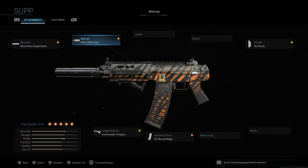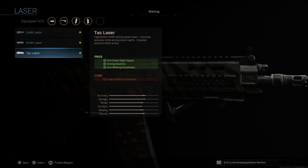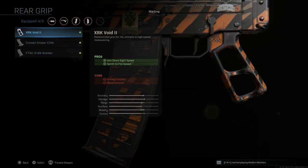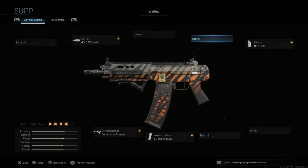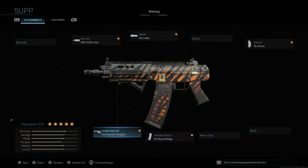The control is a bit off with this setup. Usually when I run this I'll drop the suppressor and prefer to go with something like a Tac laser to increase mobility, control, and accuracy — or something like the grip we talked about. The con of that grip of course is aiming stability and recoil control, so accuracy and control slack off a bit. Personally, an optic, the Tac laser, or even sleight of hand or fully loaded are solid options. Give this class a look — it is very good for smaller 6v6 style maps.